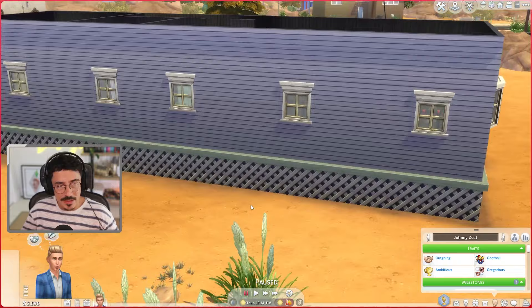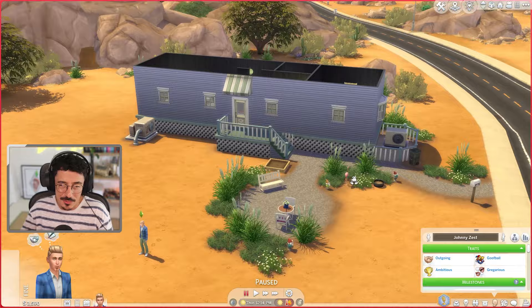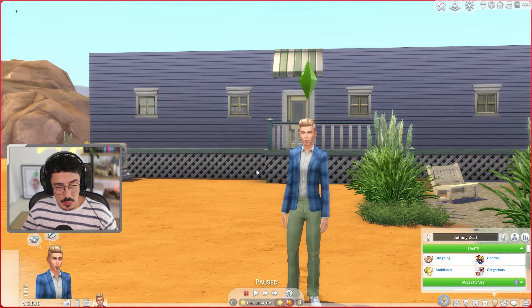We're going to go down the route of making this into a tiny home — we're going to change everything about this. I want it to be a bit more suave, he looks a bit more suave, doesn't he? So I think I want a house to kind of go with that. That's what we're going to do today.